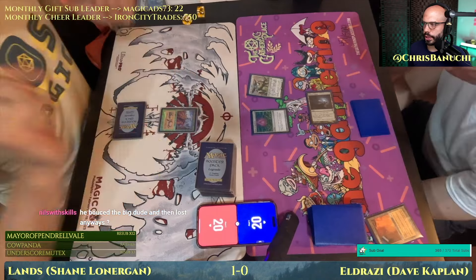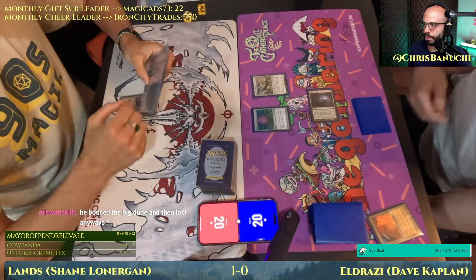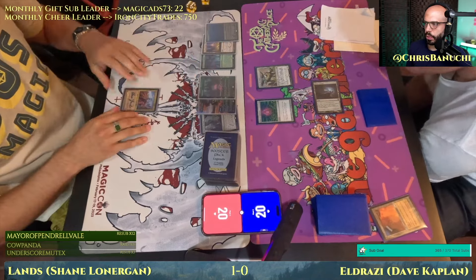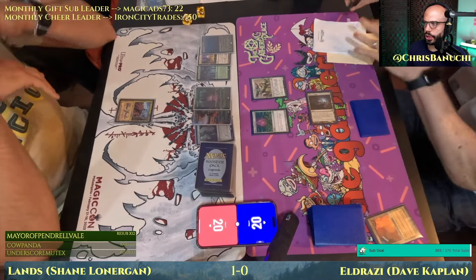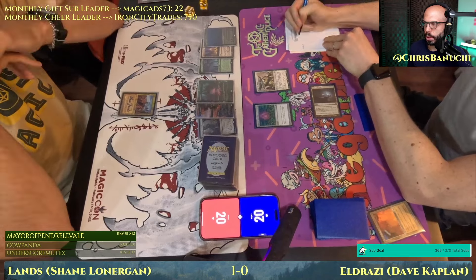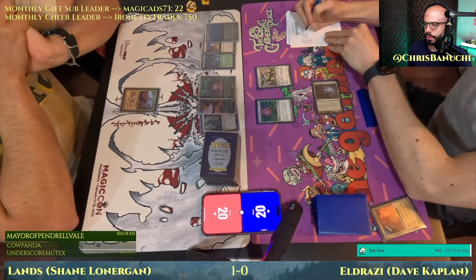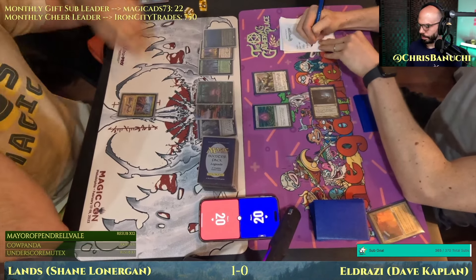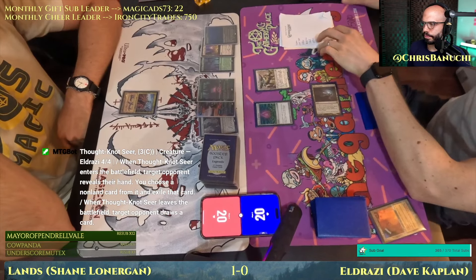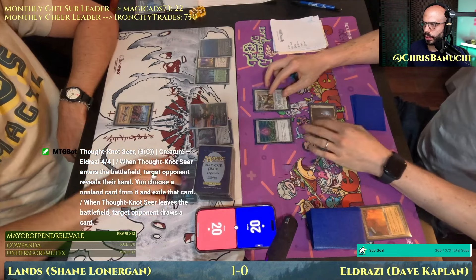Here's Thoughtseize off an Eldrazi Temple. It's likely we're going to get a look at Shane's hand. Lots of Eldrazi text reminders on today's stream — Crop Rotation, Exploration, Life from the Loam, Boseiju Who Endures, Thespian's Stage and Dark Depths. It looked like that Thorn of Amethyst did some work. Let's see what Thoughtseize takes here — probably going to be Exploration. Exploration is selected, it will be exiled, it's gone.